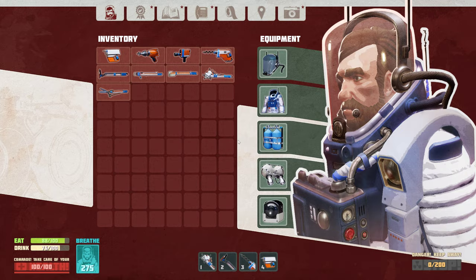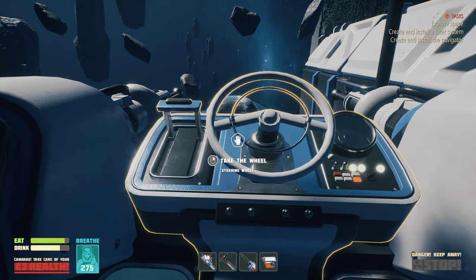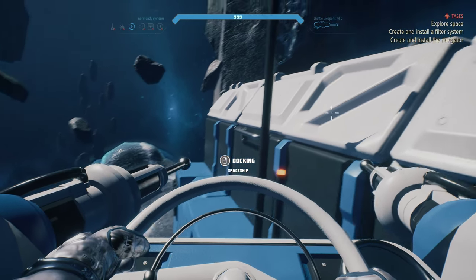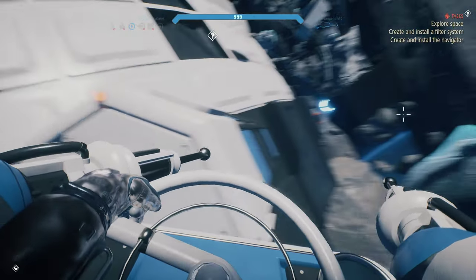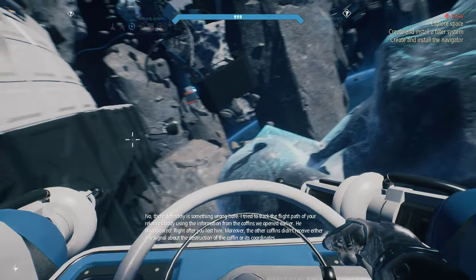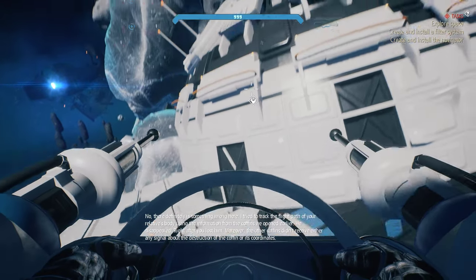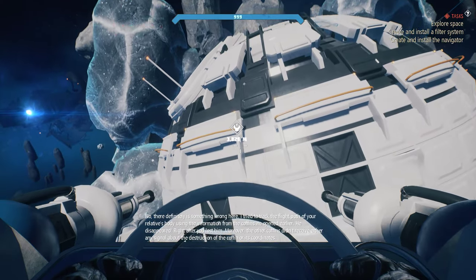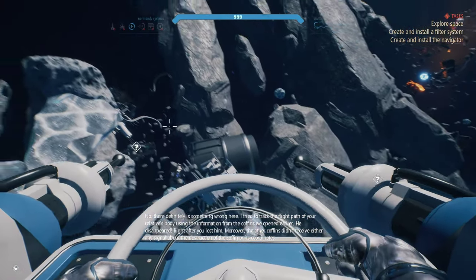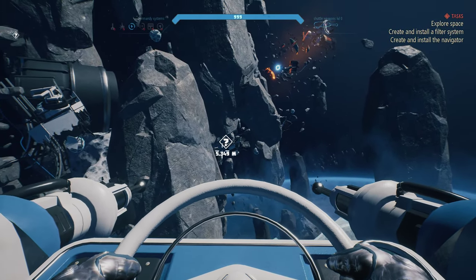We installed the cooling system, so now I guess I have to go away from here and look for new things. There is definitely something wrong here. I tried to track the flight path of your relative's body using the information from the coffin we opened earlier. He disappeared right after you lost him. Moreover, the other coffins didn't receive any signal about the destruction of the coffin or its coordinates.